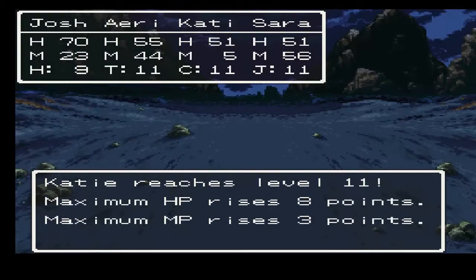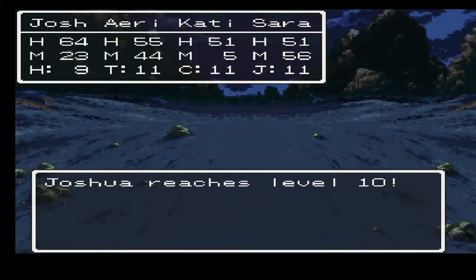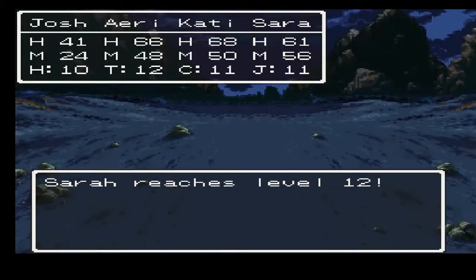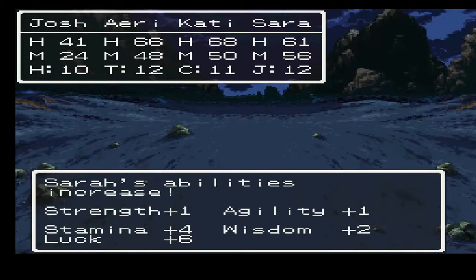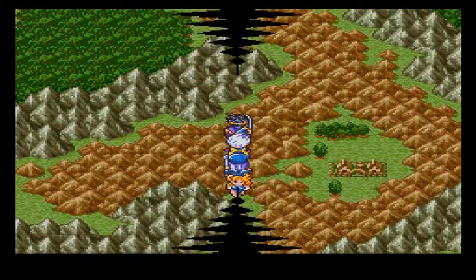Alright, Katie reached level 11. Nice hit points, nice stats all around. And we learned the ever-useful Sap spell, and finally learned Antidote. So we no longer have to stock up on antidote herbs. Alright, Joshua reached level 10 — kind of a crappy stat gain. Alright, Aerie reached level 12, got some nice increases there. Alright, Sarah reached level 12. Nice hit points and magic points, and nice stats all around — that was a good level up there. Alright, Katie reached level 12, nice stat increases all around, and she learned Gale, which I guess I'll show off in the next fight like I do with every spell.